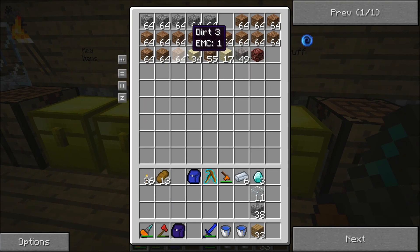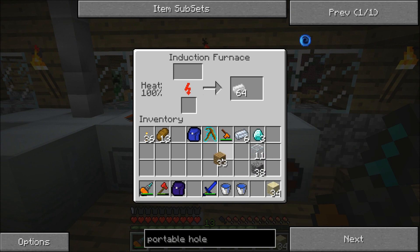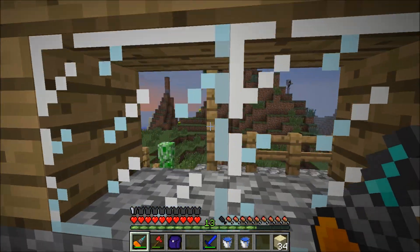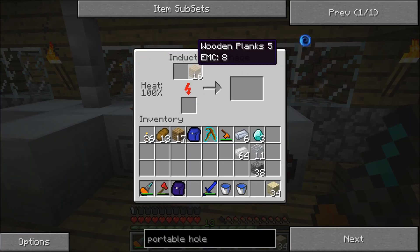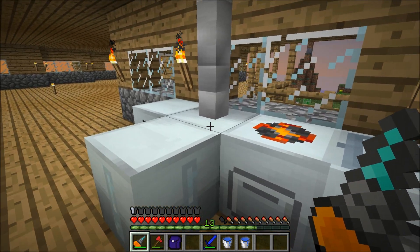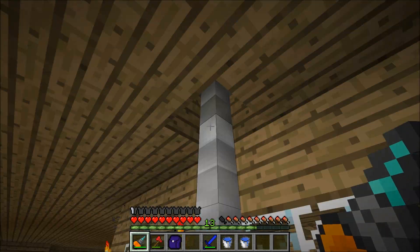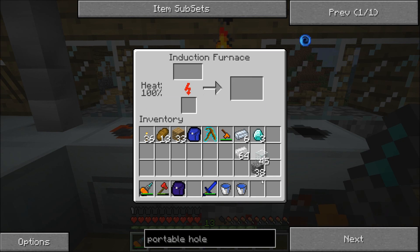Do I have sand laying around somewhere? Yeah I do. Watch the induction furnace — that should be great. Creeper — oh he went down the staircase. Sand! How's my electricity doing? Pretty cool, pretty decent. I should upgrade to an MFS unit in some episodes probably.